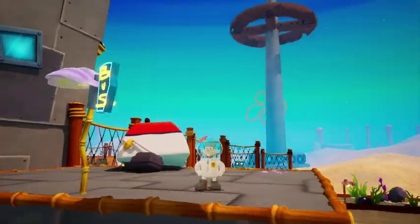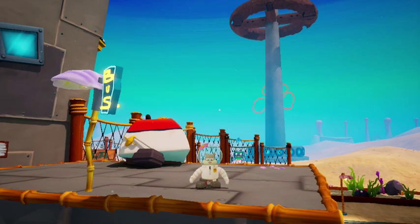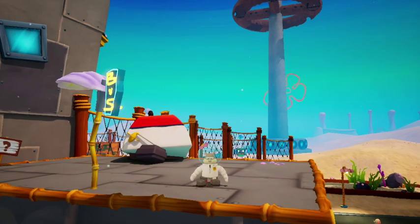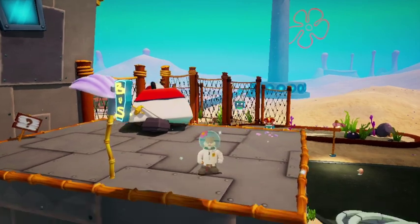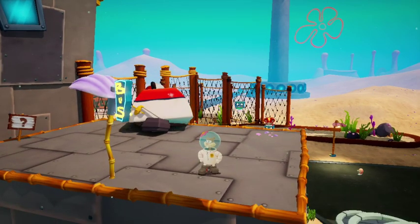Sandy is one of the better characters in the game, especially for the platforming. It's just a shame that she doesn't have a ground pound, or else you could use her pretty much everywhere. But yeah, that's it — that's how you unlock Sandy. Hopefully it helps. Bye.